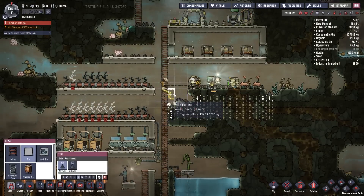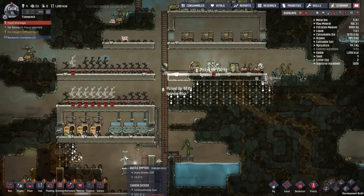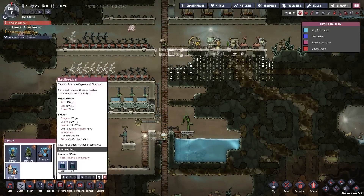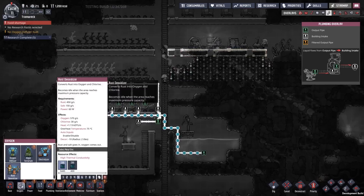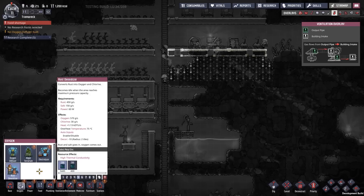Hello — was that the rust thing? It was! Cool, so let's take a look at this rust deoxidizer. It converts rust into oxygen and chlorine. Does it have an output though? It does not — so it just goes into the atmosphere basically. But it produces 570 grams of oxygen per second.